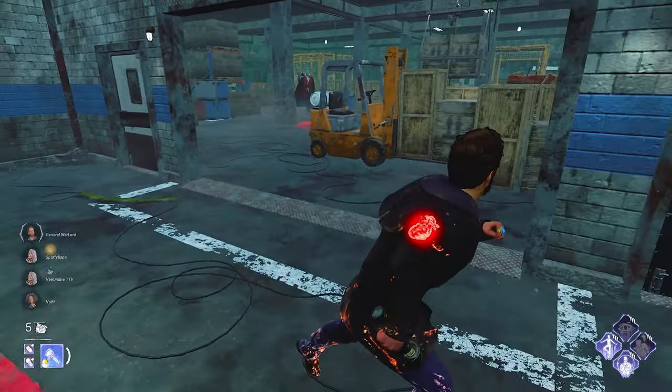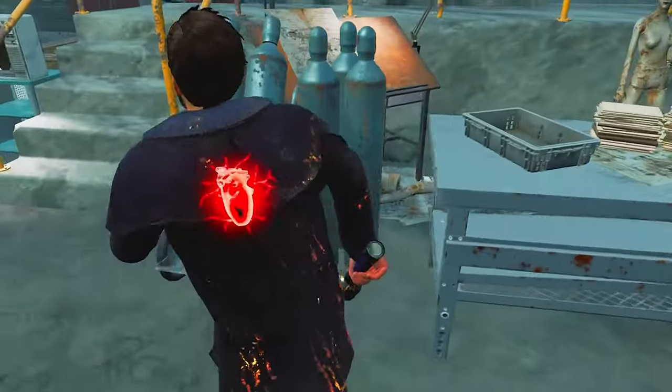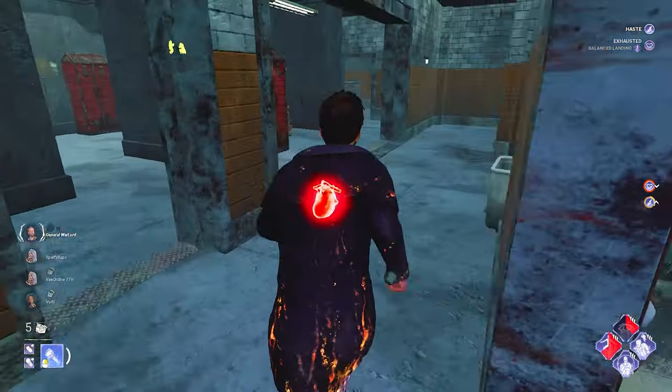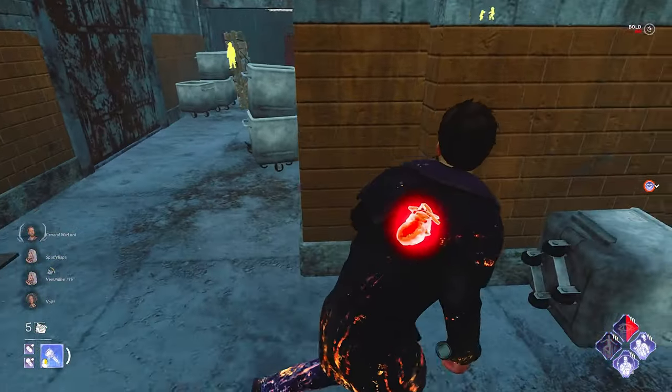That is, in fact, a Dracula here. I honestly think our best course of action is, unironically, just to drop the hole, because he can Hellfire over those loops and they're really uncomfortable to play on. So I'm just going to drop here and run the God Pallet.